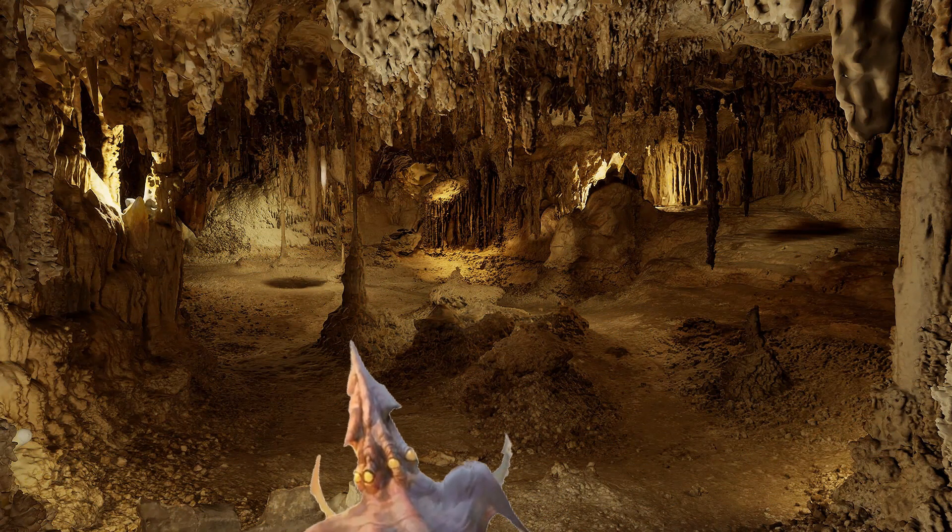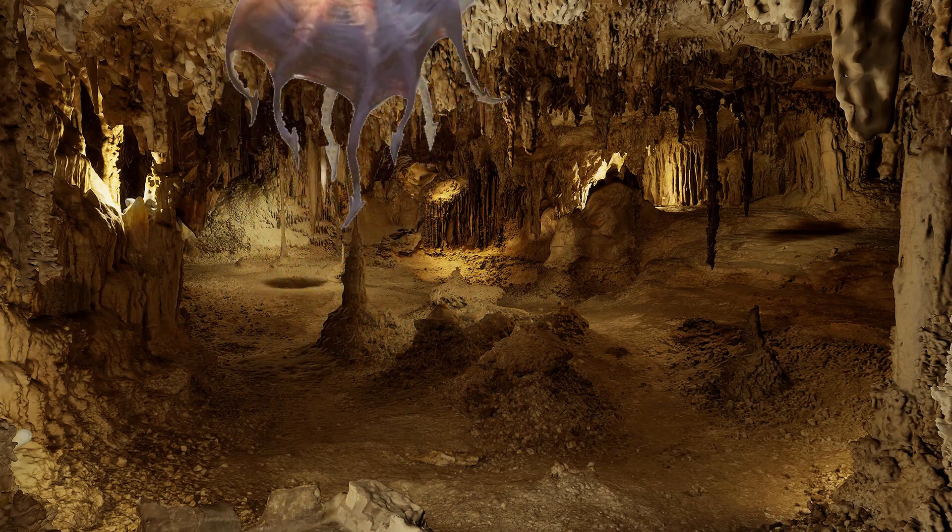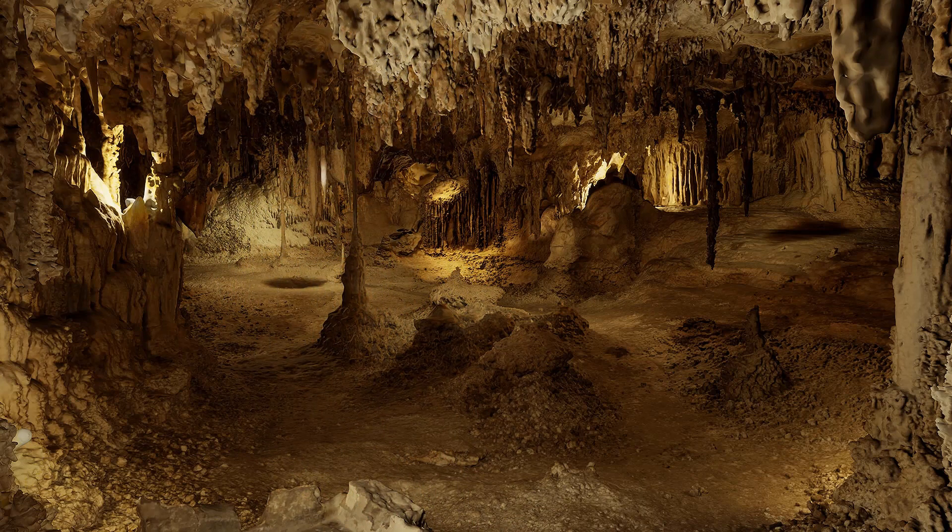To help it ambush creatures traveling in groups, the Darkmantle can emit an aura of magical darkness, leaving any would-be allies in disarray. As if the Darkmantle couldn't get enough of spitting in the face of conventional biology, it also has the ability to fly, making it essentially a bat strangler with the body of a squid, and magic.